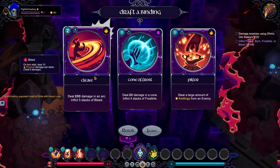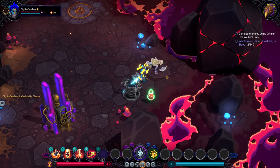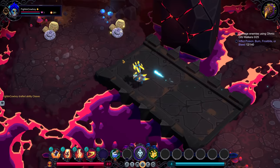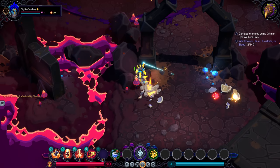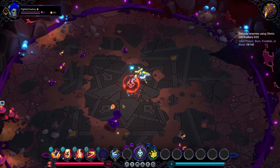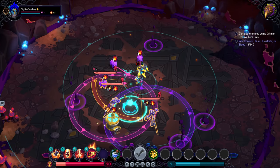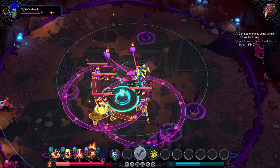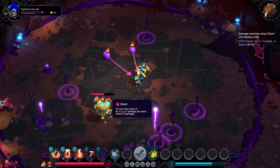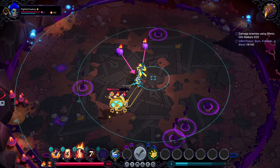Cleave is just kind of a no-brainer for this character. We have a big emphasis around physical damage, even though we have picked up some stuff for burn. But cleave is just a fantastic ability — pretty much in any case. Magma Miner in particular gives you a really strong AoE early on, which is going to be good because our damage early on doesn't have good capabilities of hitting multiple enemies. Keep in mind he has five stacks of bleed, so right at the start he's going to be taking 70 damage.